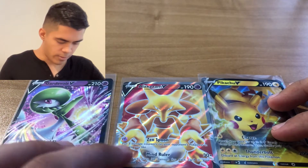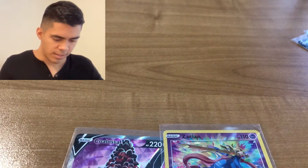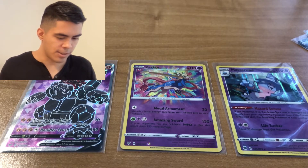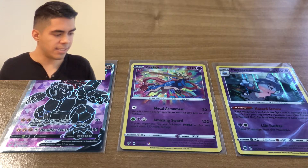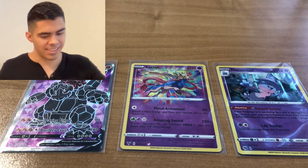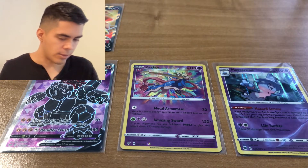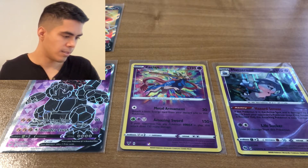So I pulled the Corviknight V, Alakazam V Full Art, and the Pikachu V. And Gray pulled the Coalossal VMAX, the Zacian Amazing Rare, and the Holo Hatterene. It's kind of tough - I'm not sure exactly. I think you have the greater value because we both got a Full Art, but you also have the Amazing Rare, which I believe is worth more. We'll see - you guys let us know what you think in the comments down below. And yeah, we'll go on to explaining grading cards.